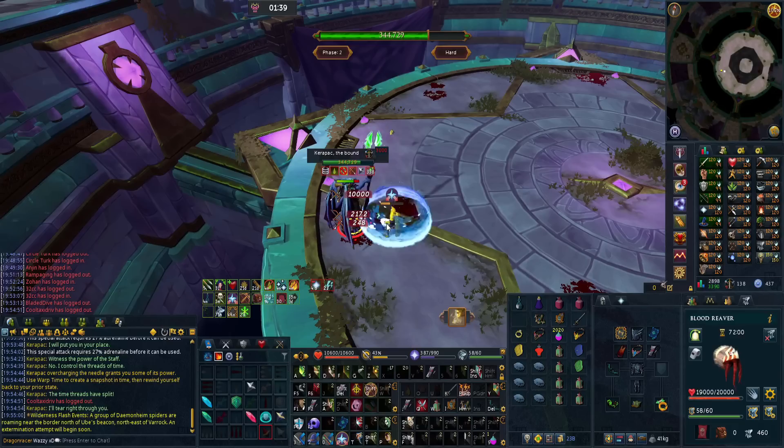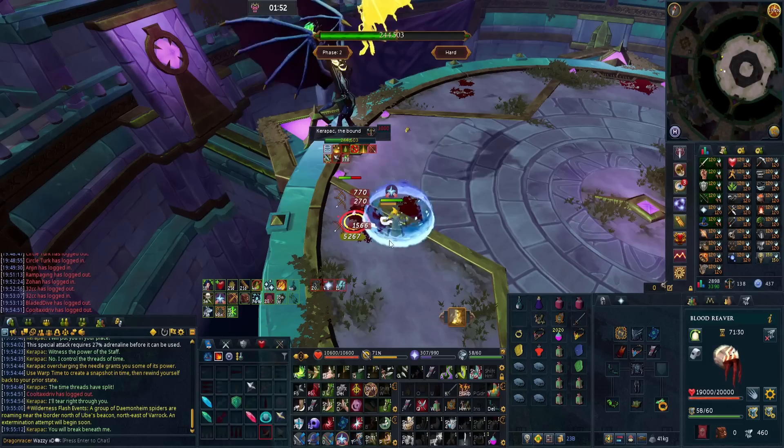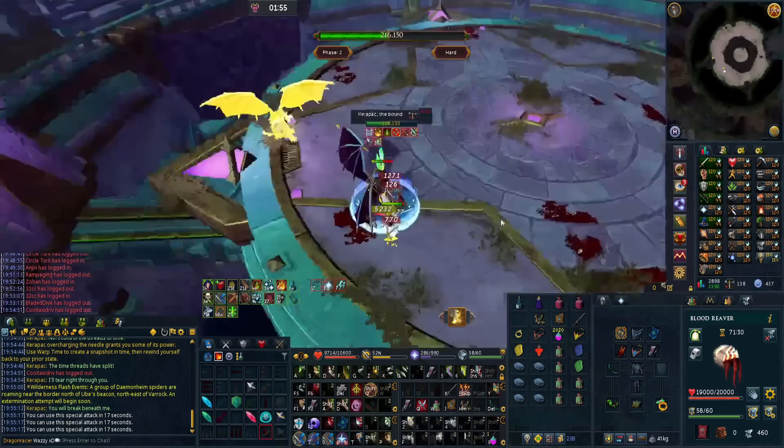You'll notice our poison is hitting a fair bit higher now — it's hitting like 3.7k right there, but it's still climbing. It gets absolutely ridiculous. We're almost at the big 400, and at 400, bleeds become crazy good as well. Stuff like Corruption Shot, Fragmentation Shot — all that stuff becomes very, very useful.